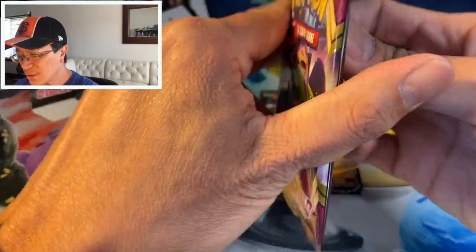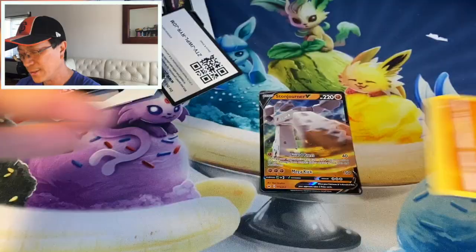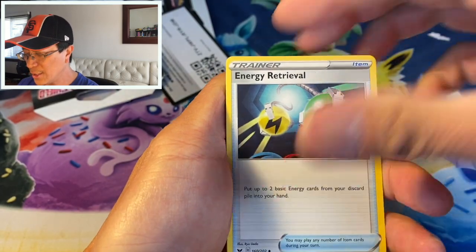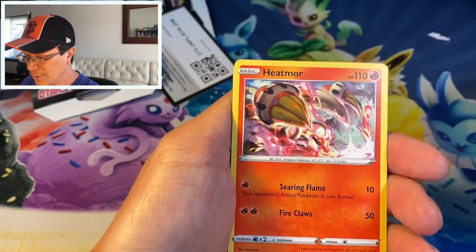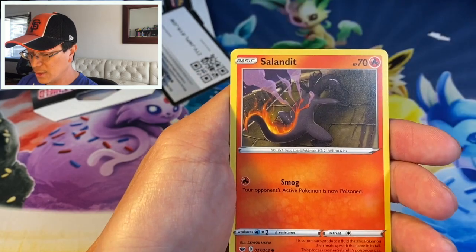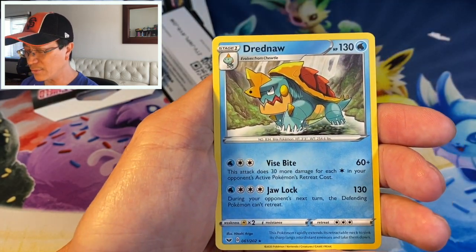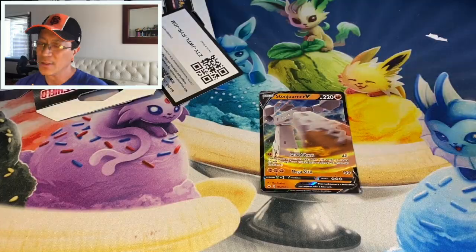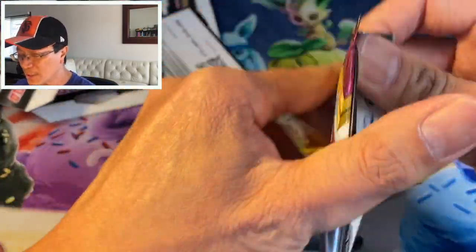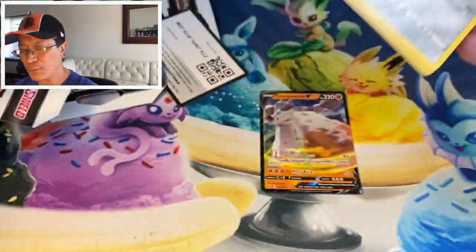So far only one solid hit guys. Is this one of those videos where I pull duds from the shelf? Hope not, we still have more packs to go. Okay — Psychic Energy, Energy Retrieval, Falinks, Hatenna, Silicobra, Wooloo, Joltik, Salandit, Clobbopus, Qwilfish reverse, and a Drednaw regular rare. One hyper rare pull here will make up for all these duds.